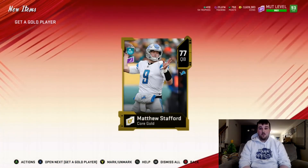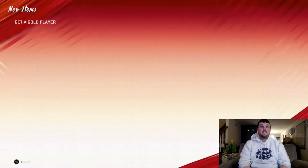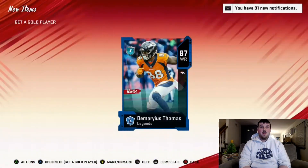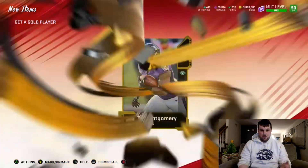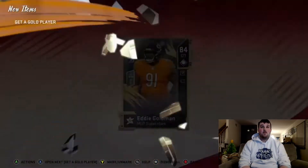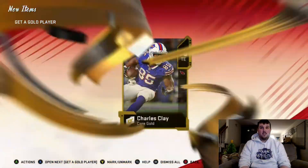Starting off: 77 Matthew Stafford, who just got a flashback card today. I'm not big on opening those flashback packs — I haven't had the best luck. We do get an elite here: 81 Nigel Bradham. And we get a legend card, 87 DeMaryius Thomas — I'll take that. Any elites out of these get-a-golds, I'll take them. 80s are up in price right now so now is a good time to sell if you're sitting on some. 84 Eddie Goldman — I'll take it. These are some decent get-a-golds, can't complain — we're at least breaking even.